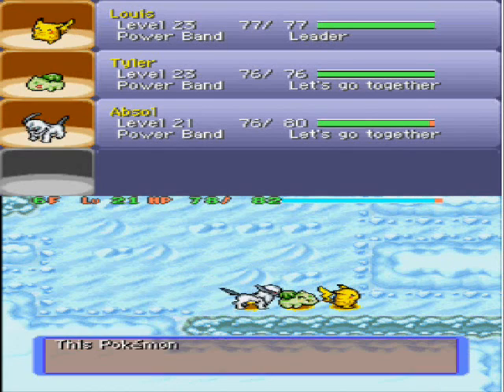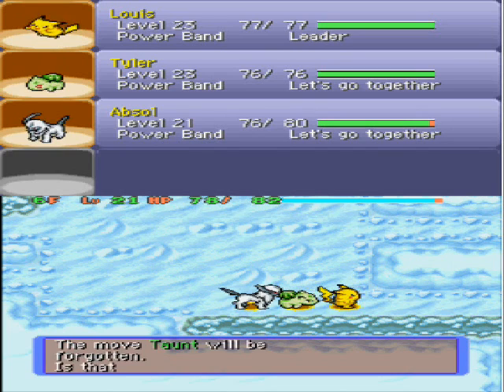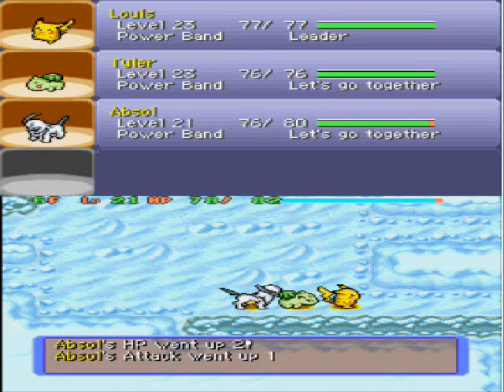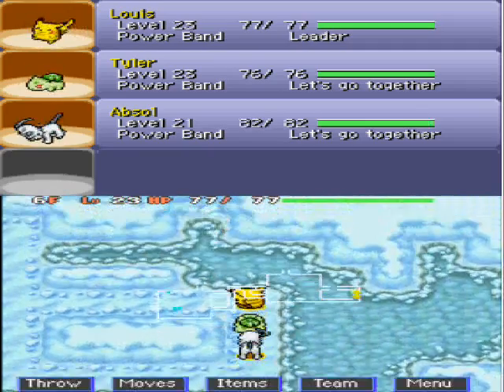And Absol grew another level — well, his first level. It's now level 21. His first level on our team, should I say. We're going to get rid of Taunt, because Leer is actually a much better move than Taunt. In fact, I don't even know what Taunt does, but I know what Leer does, and Leer is actually quite a good move.